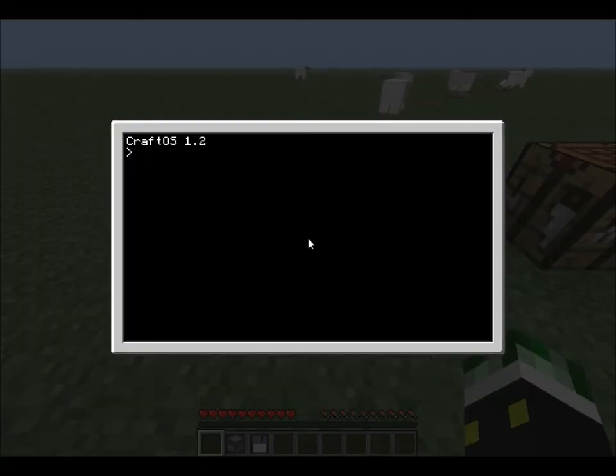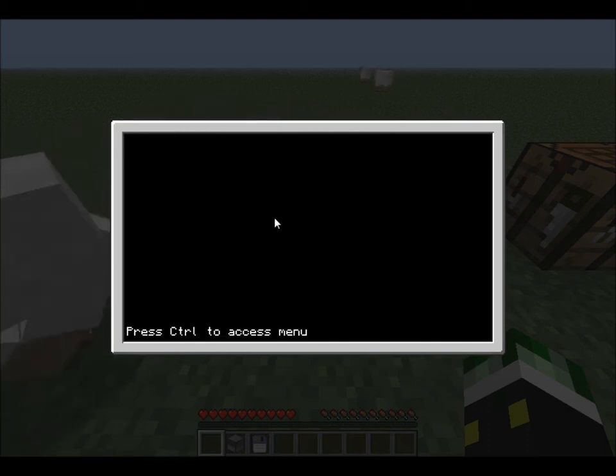For anybody who's programmed before, when a computer loads it'll start with a basic startup. In ComputerCraft you have a thing called 'startup' and that's like your main class. What you want to do is type 'edit startup' like this, and you'll open up the code for your startup. It's going to run right away, and it's not overridden by a disk drive — but we'll cover that in a sec.